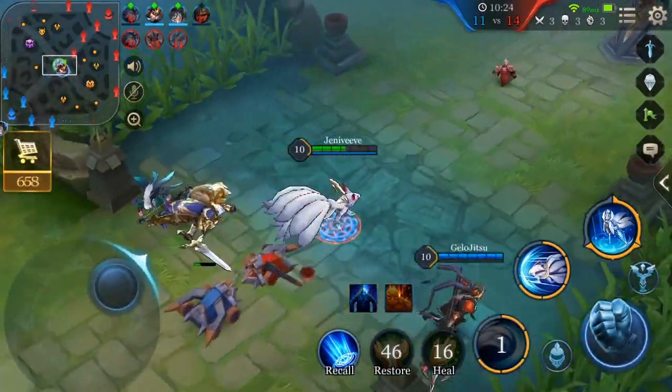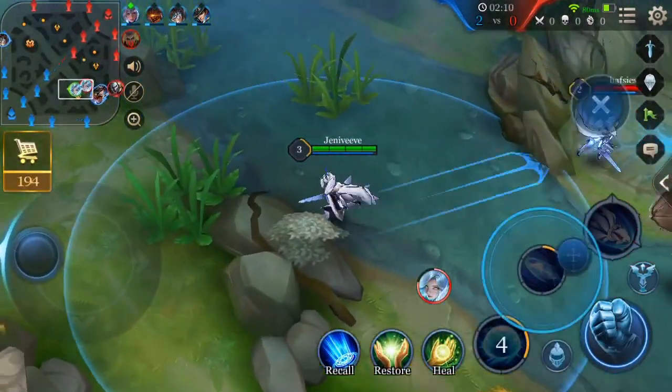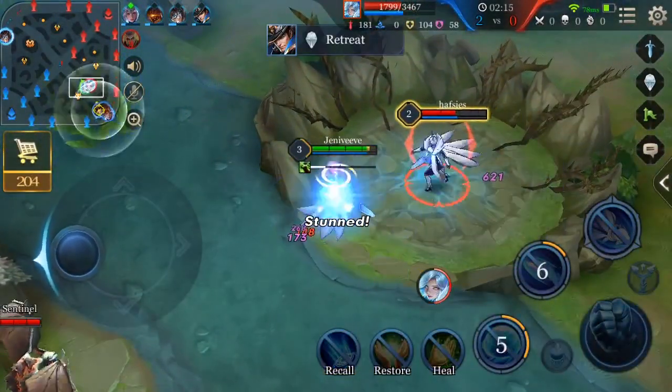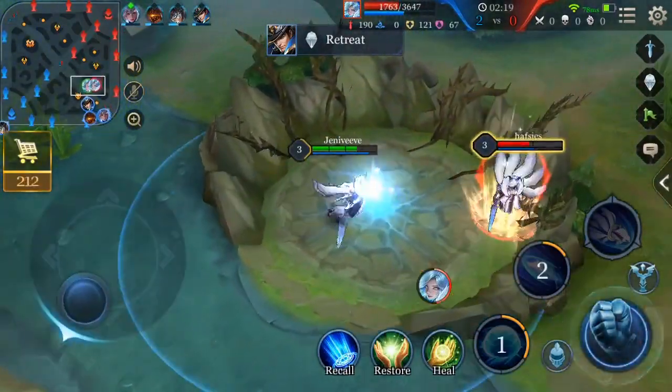Liliana's fourth and final pro is that she has a really deep kit potential. Because she has six total abilities and they're such low cooldowns, the amount of things that you can actually output as Liliana is extremely vast and the potential is sky high.